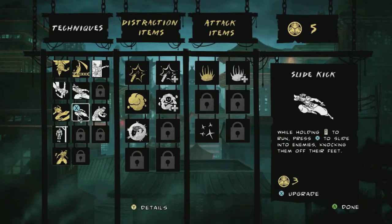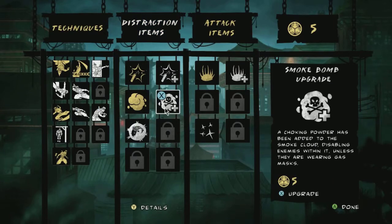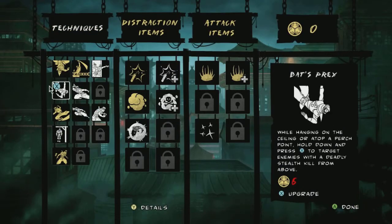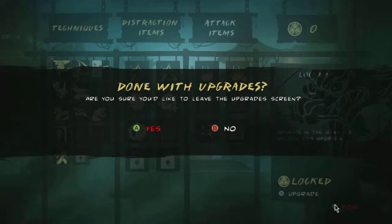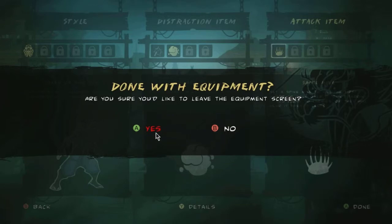Wherever here is. What do we want? A slide kick, superior lockpicks, distraction flare, smoke bomb upgrade. I might like the spiked mine upgrade — not that I ever remember to use them, but I think spiked mines would probably be the best one for us. All the others were a bit... anyway, moving on. Assign that, assign the smoke bomb, the spiked mine.